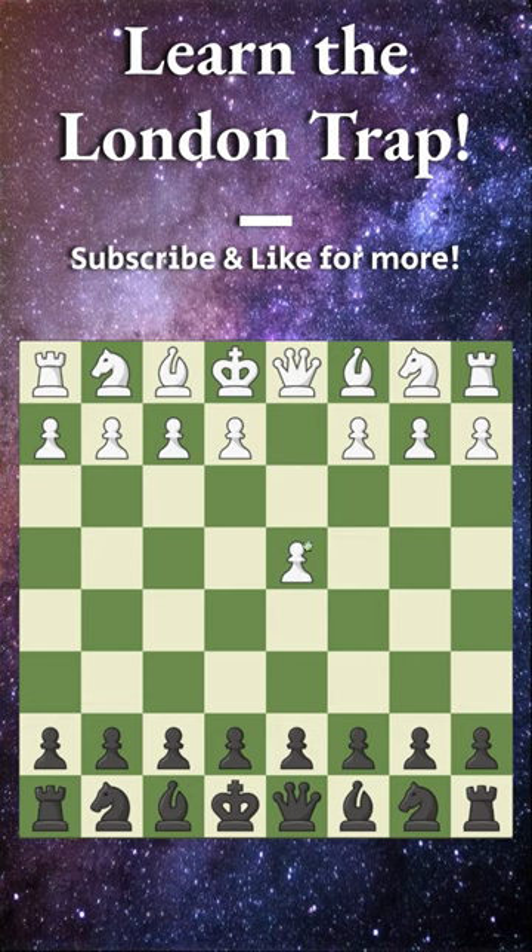The London trap comes after pawn to d4, we play pawn to d5, and white plays bishop to f4 — the London System. Here we play pawn to c5, the Steinitz counter-gambit. They defend their center with pawn to e3.